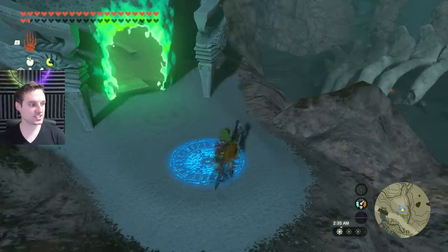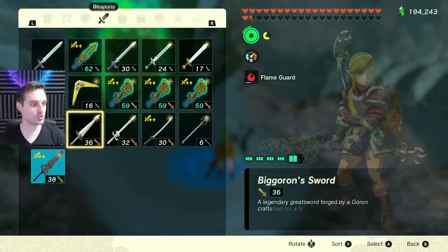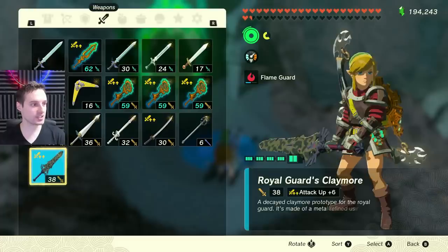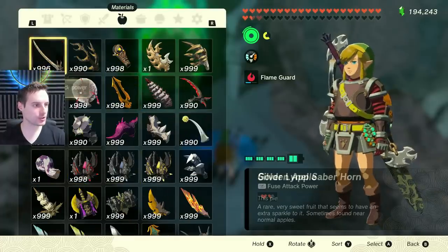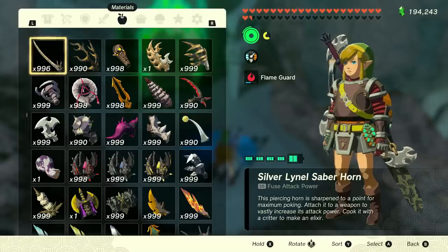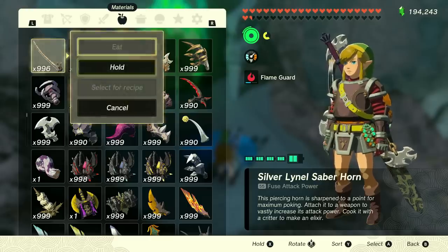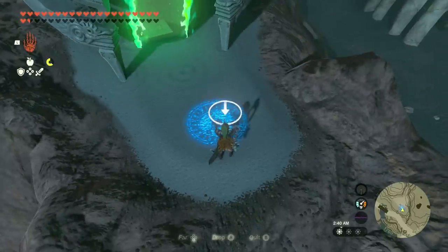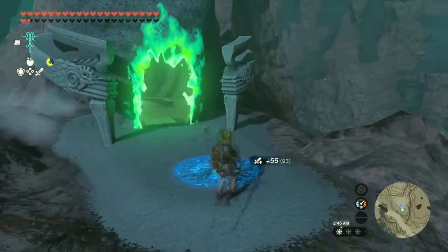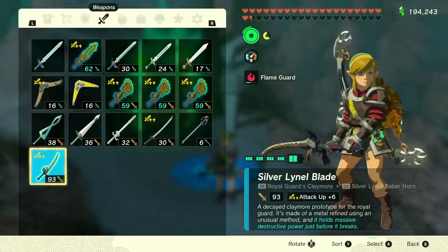The next part of the setup is straightforward: we're going to fuse something very powerful to our Royal Guards Claymore. Looking at my items sorted by most powerful fuse material, I have a Silver Lynel Saber Horn which gives 55. I'll drop it and fuse it to the Royal Guards Claymore. Now we have a 93-damage weapon with Attack Up plus 6 — that's super strong — and the claymore isn't even damaged yet.